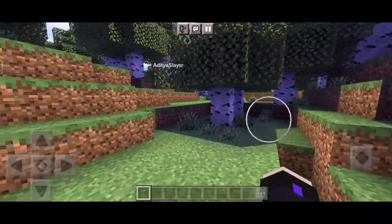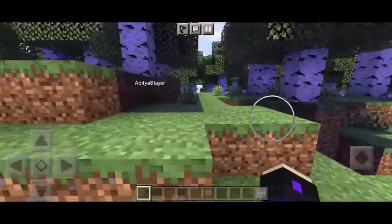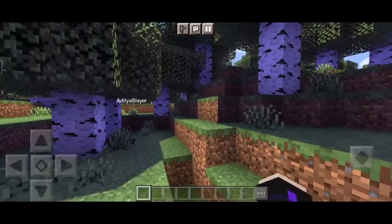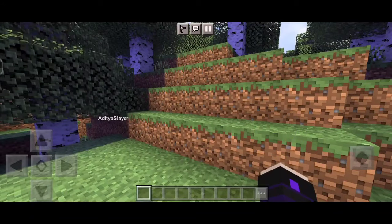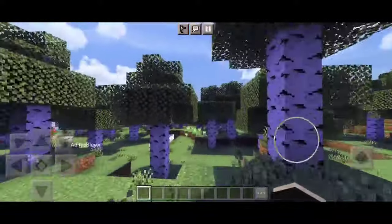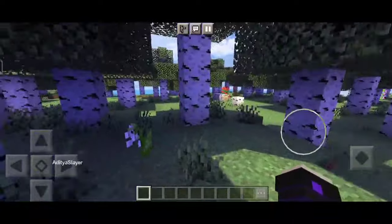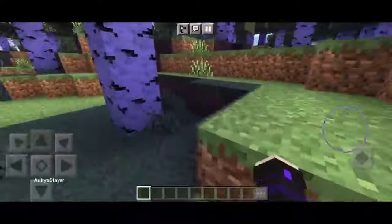But how can you get these amazing Ultra Shaders for your Minecraft PE 1.20 Plus version? Well, it's easier than you might think. Simply head over to the Minecraft community websites or forums, where you'll find a wide range of Ultra Shaders available for MCPE. Once you've found the perfect shader for you, just follow a few simple steps to get it. Don't worry, we've got you covered with a step-by-step tutorial in the description below. And voila!